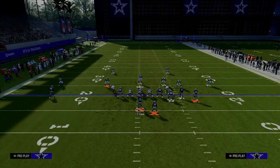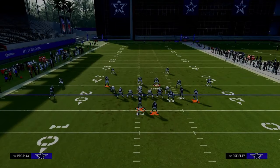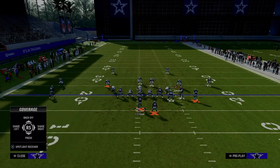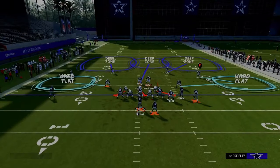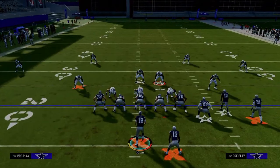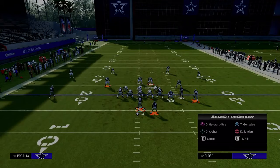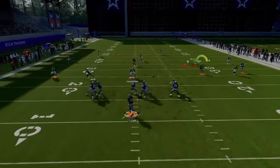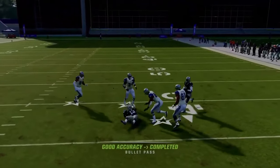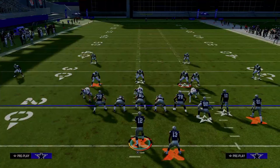A lot of people like to run double Mabel — essentially a double flat coverage with a user in the middle of the field. The user is in the middle, and you've got this double flat style defense. They normally signal it with their outside cornerbacks positioned a certain way. Against this, you're going to hit the running back as he cuts up the middle. Just pass it down and inside — super open against double Mabel.